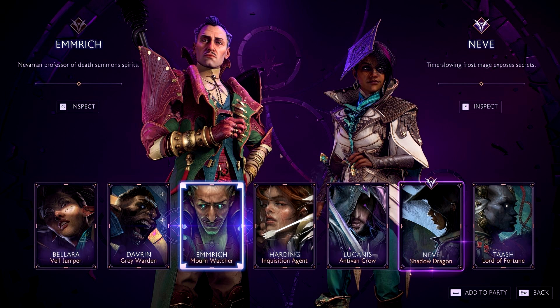Upon creating the Rook character, players will align with a faction. The chosen faction will affect the initial appearance of Rook, especially when dressed in casual clothing. However, all visible armor can be transmogrified into anything else that has been collected via the wardrobe in the Lighthouse.